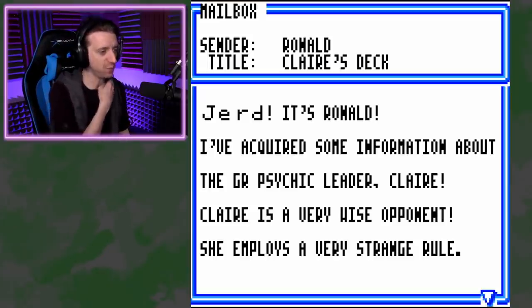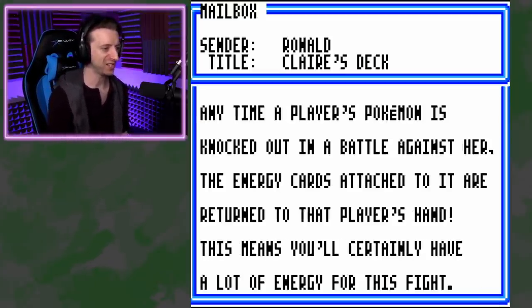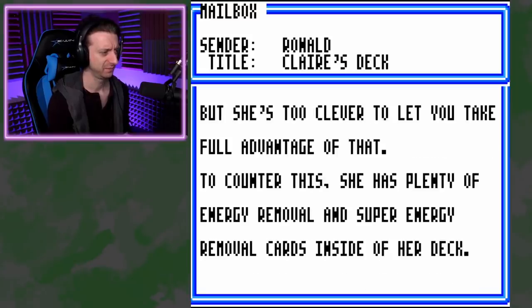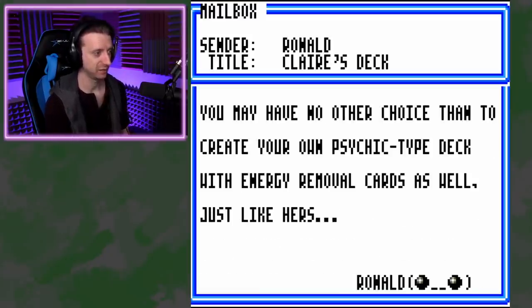Psychic? Claire is a very wise opponent. She employs a very strange rule — anytime a player's Pokemon is knocked out in a battle against her, the energy cards attached to it are returned to that player's hand. That means you'll have lots of energy for this fight. To counter that, she has plenty of energy removal and super energy removal cards inside her deck. And be careful of Dark Gengar's push-aside attack. That actually sounds like a good fight.